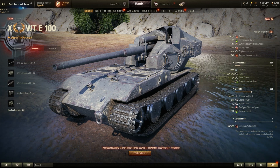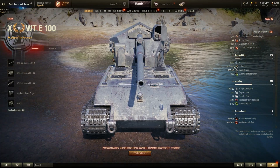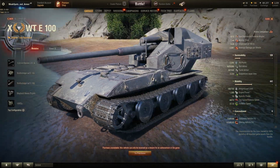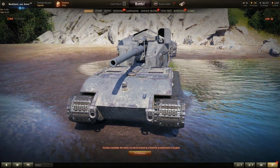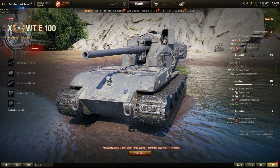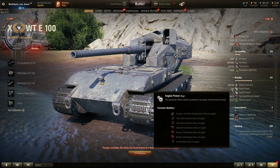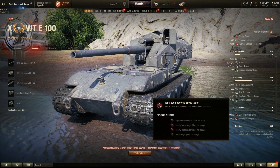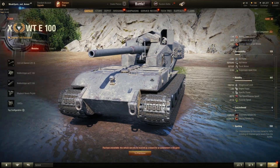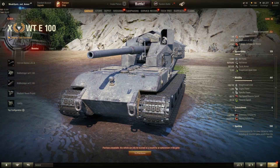We have 2,000 HP but the armor is paper — very vulnerable to HE shells. The turret armor is 20/10/8mm and the hull is 80mm front, side, and rear. Every artillery will focus you. This tank weighs 100 tons with 1,200 engine power, giving 40 km/h forward and 15 km/h reverse. With 100 tons you can ram an AMX 50B and it will die — you will destroy anyone who rams you.